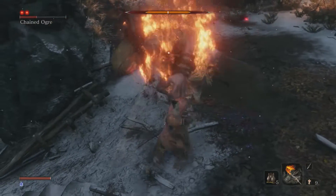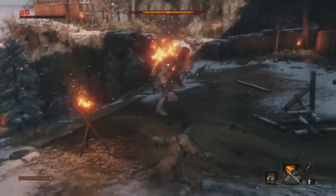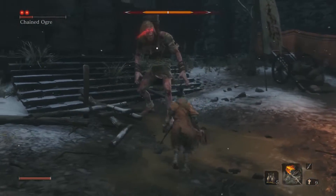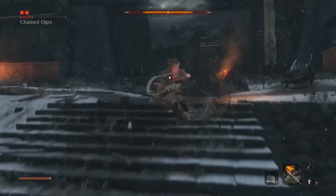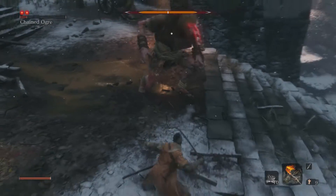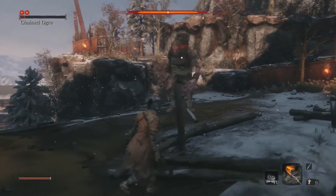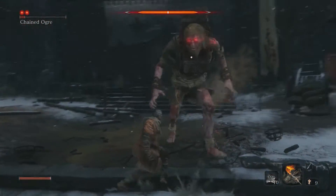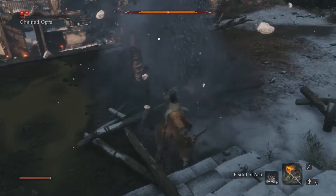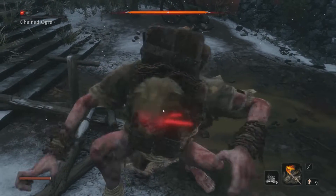Let's use that L1 attack to do many attacks. I don't know how I didn't get grabbed there. Every time he does a grab attack, you can do a grapple there. He might be the first enemy that has two health bars, so you have to defeat him once and then defeat him again. He's going to do a kick — we're doing pretty well.